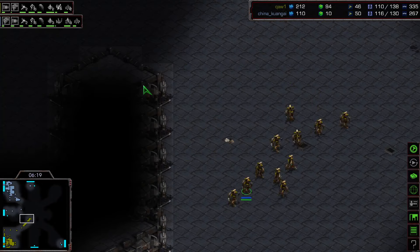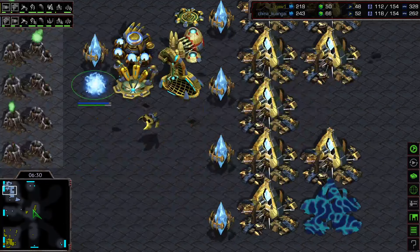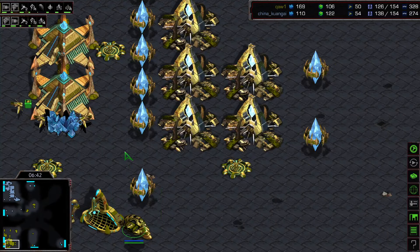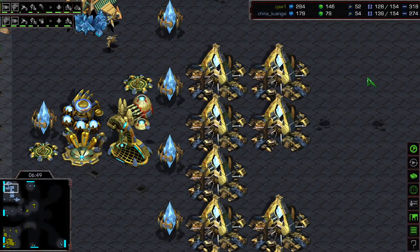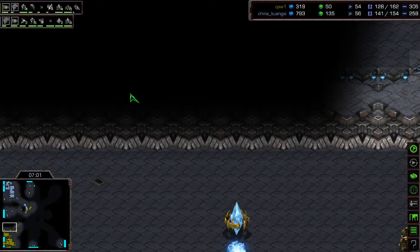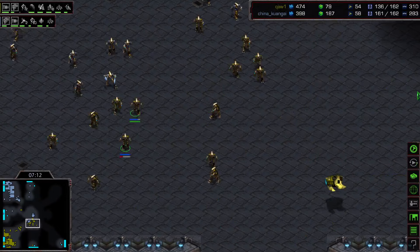This guy is giving Brain a run for his money. There's your second gas — we'll see if China gets a second gas. He just doesn't seem like he ever really gets that second gas. Might send some of these guys on the side. More gateways getting made. Brain doing a good job getting lots of cannon defense for the reaver. There's your reaver right there. 139 supply to 128. Yeah, both players just kind of messing up. And here's your reaver from China — that's not going to get spotted out by Brain.